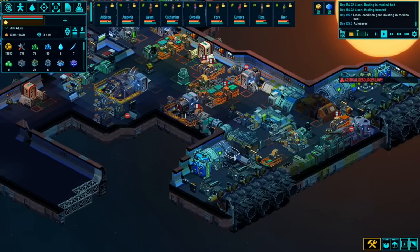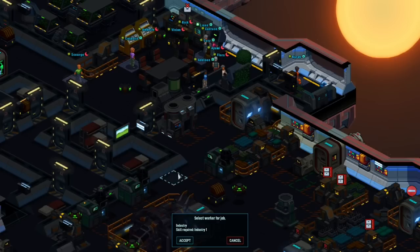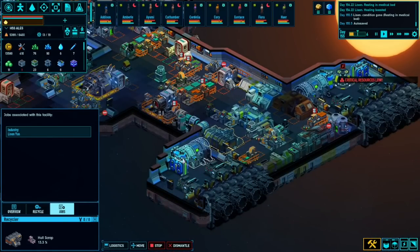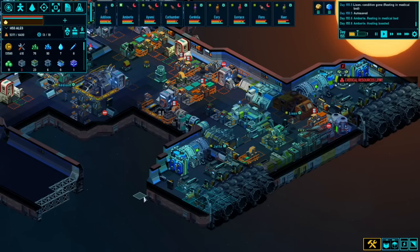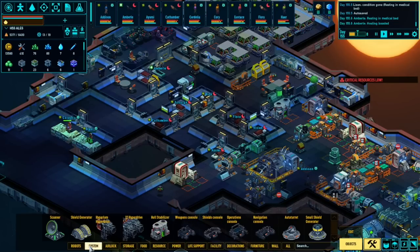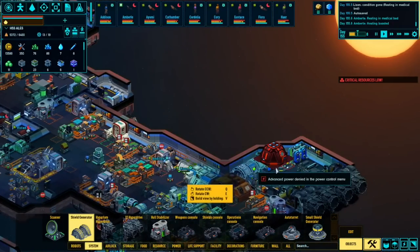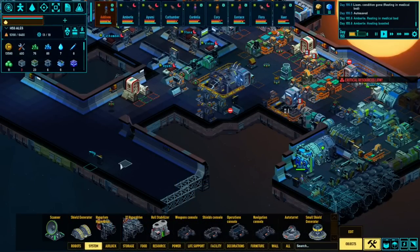Everyone's kind of resting in the medical bed, so we'll try to get some hypersleep chambers down as well. How big are they - two by two? Where was it? Facilities - there we go. Yes, it's a two by two. So if we put a ton of them down here and a ton down there, we could make a little hypersleep chamber room. We could have a hypersleep chamber area in there. Obviously it needs to expand since we've got 15 crew members and that's going to grow.